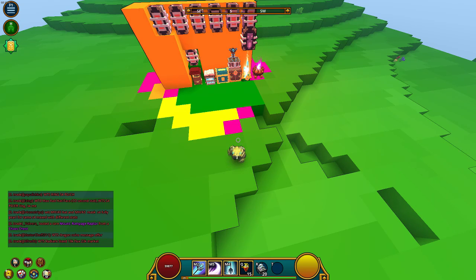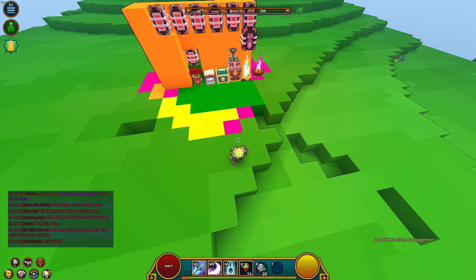Rare dragon caches now give 10 dragon coins, so if you get a rare from lesser dragon caches, you get 10 of them — which is absolutely amazing. Next is a bug fix, and that's pretty much it. There's really not a lot of things in this patch.